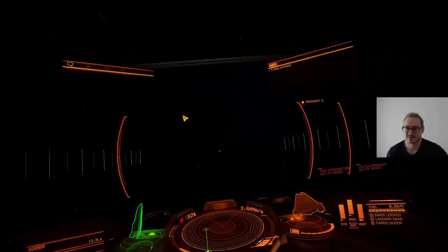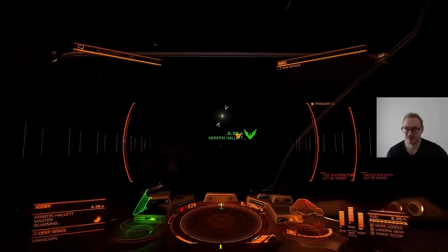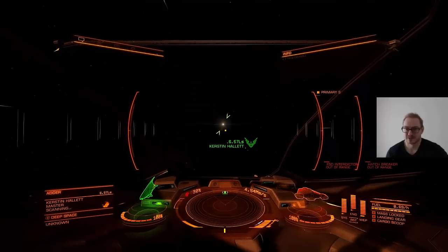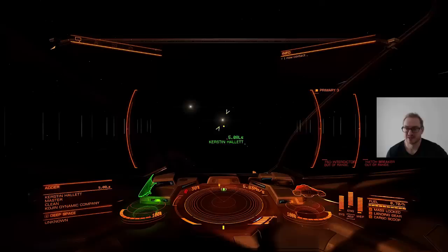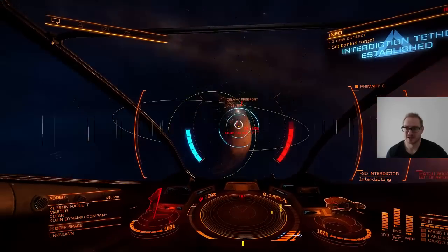So now we jumped into a new situation. We are in supercruise, looking for a target to attack. Here is an Adder and we are going to interdict it, so that we will have it alone and won't get interrupted.